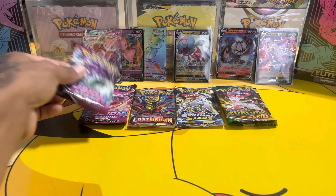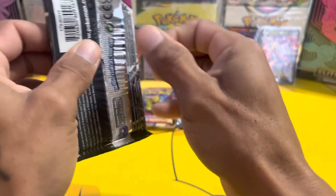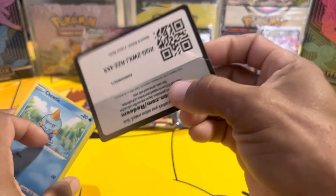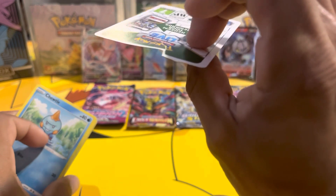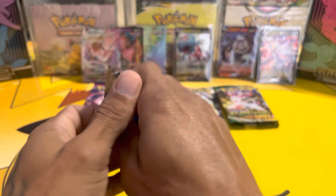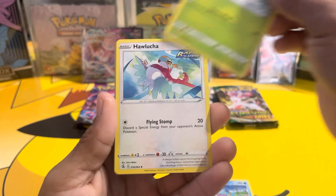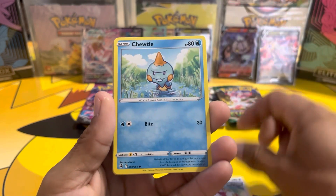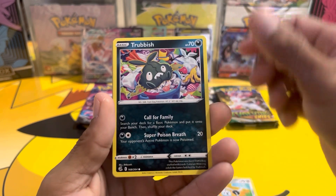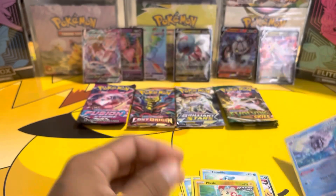We're gonna go back to Fusion Strike, then Evolving Skies, and then end it off with one of every pack. Look at that code card — damaged, unless I did that just now, not sure. Psychic energy, Marston, Alcremie, Alcremie, Hawlucha, Judo, Shroomish, Clefairy, Trevenant, Total Down, puzzle, reverse, Cloister — not hollow.